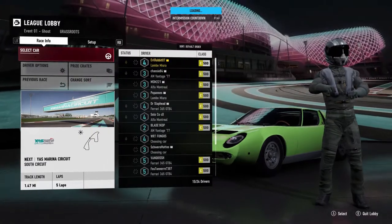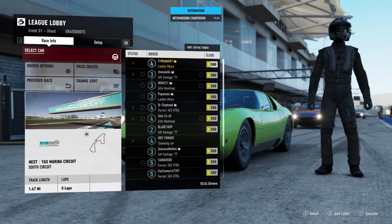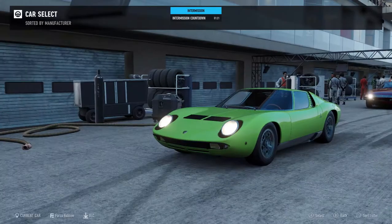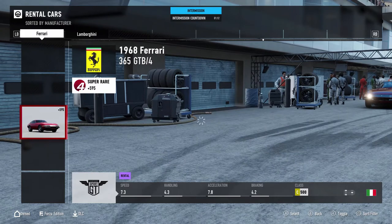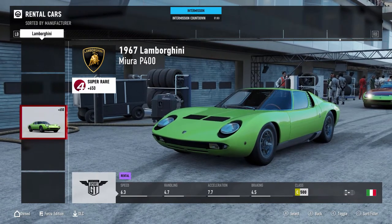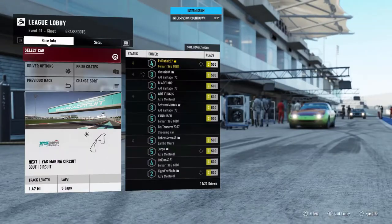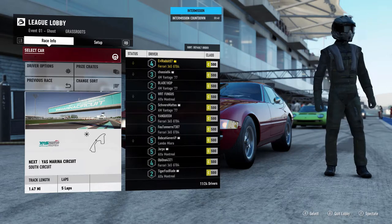Looks like we are going to be doing 5 laps at Yas Marina Circuit. Hopefully we can do pretty good in this race. It is going to be a Ghost Race, so we are going to be ripping it through as fast as we can — not having to worry about hitting other cars. Looks like we got a lot of guys running the AM Vantage. We have a choice of the Alfa Romeo, the Aston Martin V8 Vantage, the Ferrari 365 GTB4, or the Lamborghini Mira. I feel like we are going to run the Ferrari, but everybody looks like they're running the Vantage. I don't know if they're going to have the advantage with the Vantage, but we will find out.